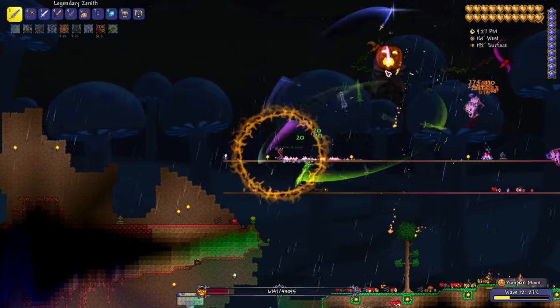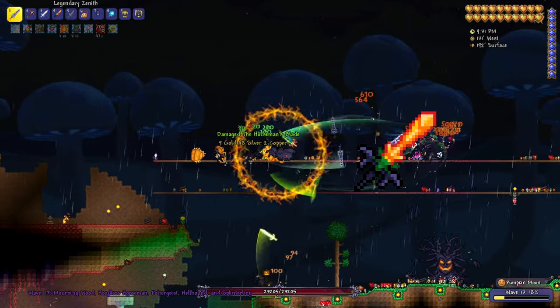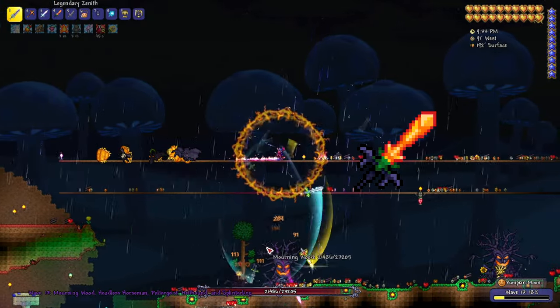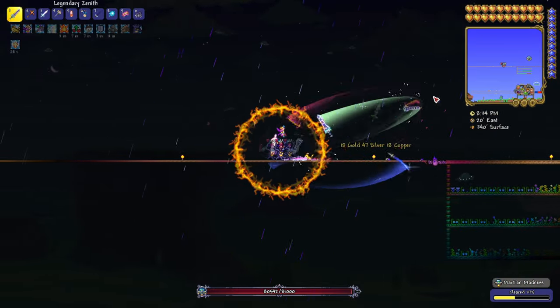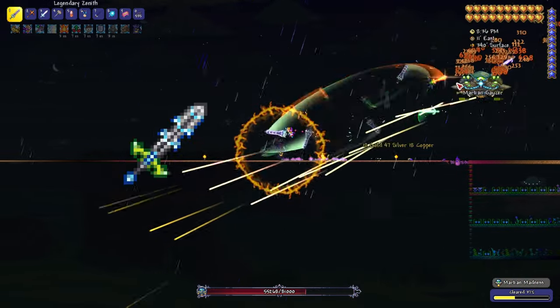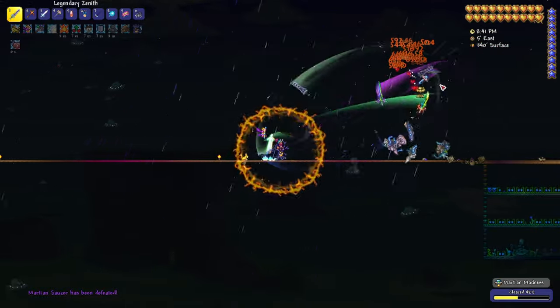To get the Horseman's Blade, you're going to have to take out Pumpkings in the Pumpkin Moon. And as you can see, we just got the Horseman's Blade drop there. For the Influx Waver, you need to kill Martian Saucers from the Martian event. It isn't a guaranteed drop, so you might have to farm for them a little bit.